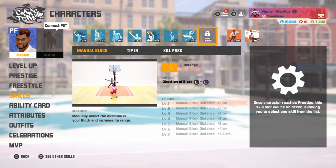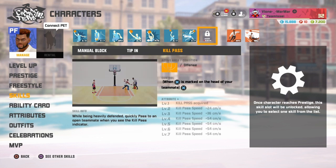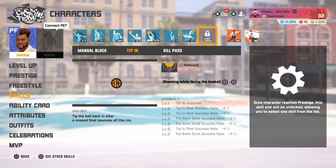So, Prestige 6 — like I said, I don't know why they put Chip Out. They should have gave him a different ability, like Manual Block. You got Chip In and Kill Pass. I don't know why they put Kill Pass on here either. But one reason I see why they might have done that is because when you get rebounds, you want to pass out the ball quick to your teammate for the easy shot, because sometimes you don't pass it out quick enough and you might get a bad animation. But if I had got Prestige 6, I would have definitely got Tip In, or Manual Block.